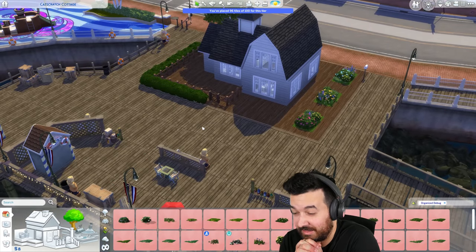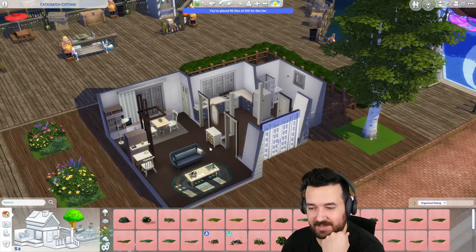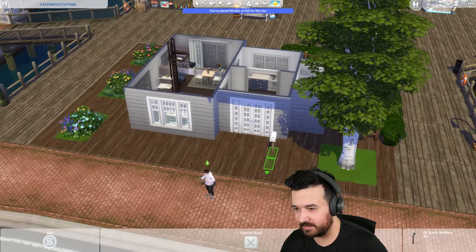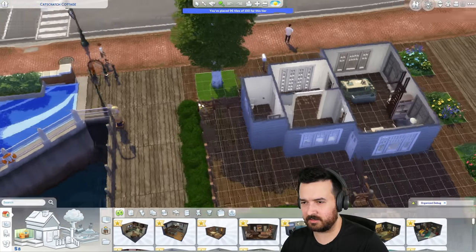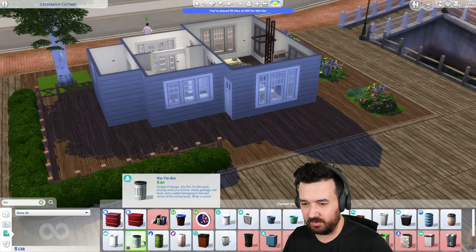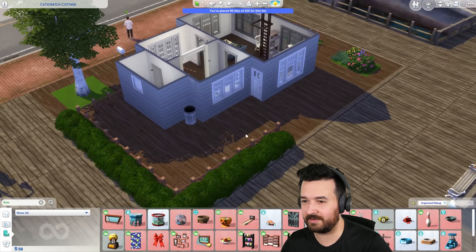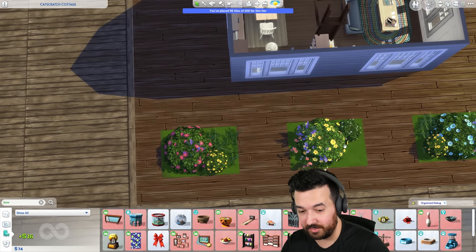I forgot a bin. The mailbox is here so that's fine, but I did forget a bin. So we'll need to sell some of this. I don't need all this fence - why don't I just get rid of this bit here? I nearly forgot my bow - oh, that's 70 bucks. I almost forgot it, but I didn't. That's the important thing.